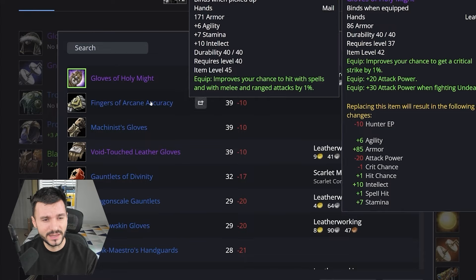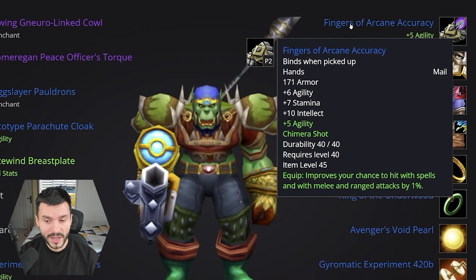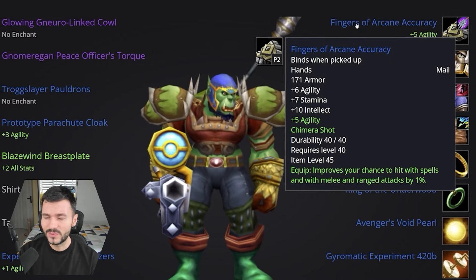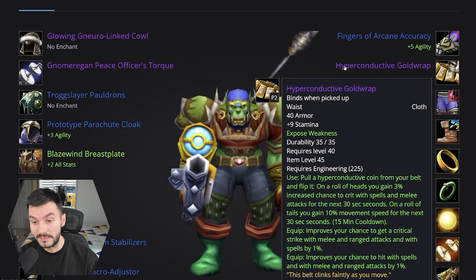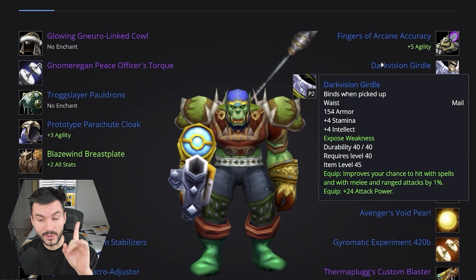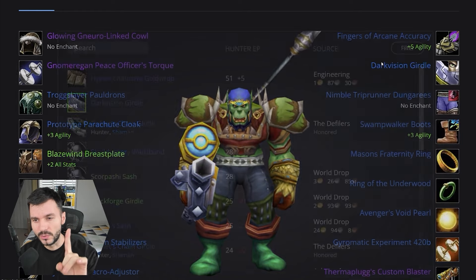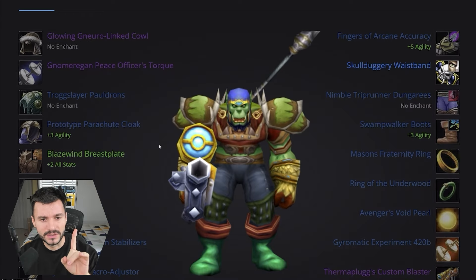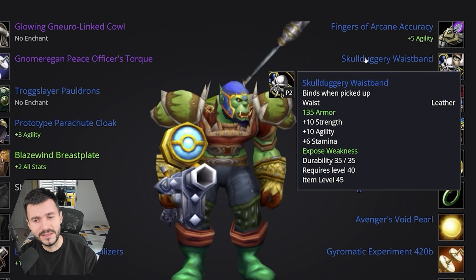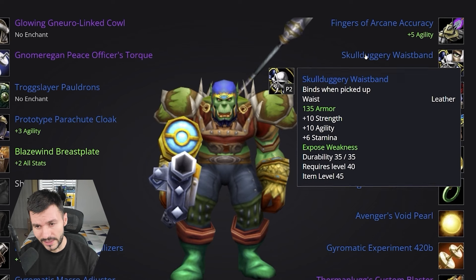However, there's another pair of gloves called Fingers of Arcane Accuracy, which do have Agility, Stamina, Intellect, and 1% hit — not crit. For the belt, the Engineering belt. But if you don't have Engineering, you can go for Dark Vision Girdle, which has 24 attack power, 1% hit, 4% intellect, if you're playing a spec without the Agility rune. And then you can go for the Skullduggery Waistband if you're playing an Agility build, but also one with Flanking Strike — Melee Weaving — which is going to be pretty good as well.